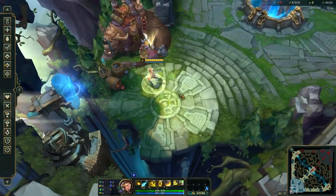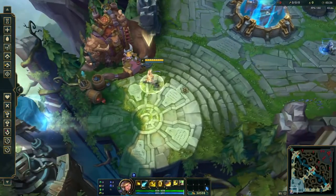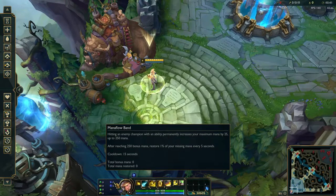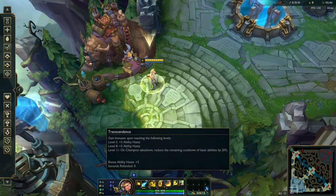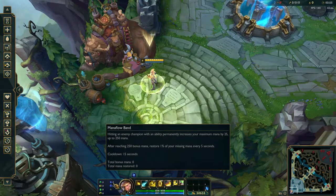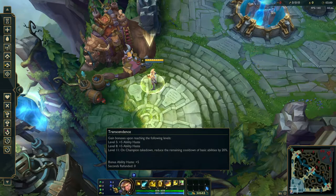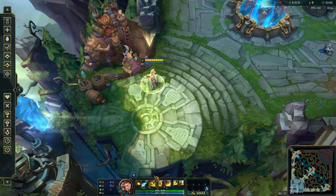Then I take Overgrowth, so it pairs well with Grasp of the Undying and Divine Sunderer. For the secondary tree, I look at Mana Flow Band, which pairs well with his mana item — that's one of his core items — and Transcendence, because of the ability haste, since he is one of those spell-caster ADCs. Other options you could go are Presence of Mind with Legend: Lifesteal, Legend: Tenacity, or Coup de Grace.